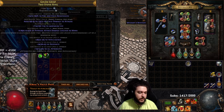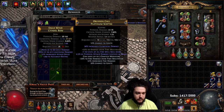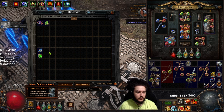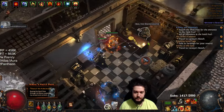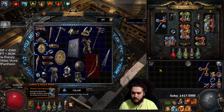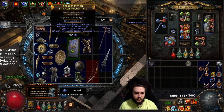Overall pretty happy with the loot. T2 suppression, T4 life, T2 hybrid life — we can try to sell that. Also this one: T1 life with T2 and T3 dex and all attributes — that's a keeper, I'll take that. Just going to take the rest of this as well. That's good enough tetris for me.